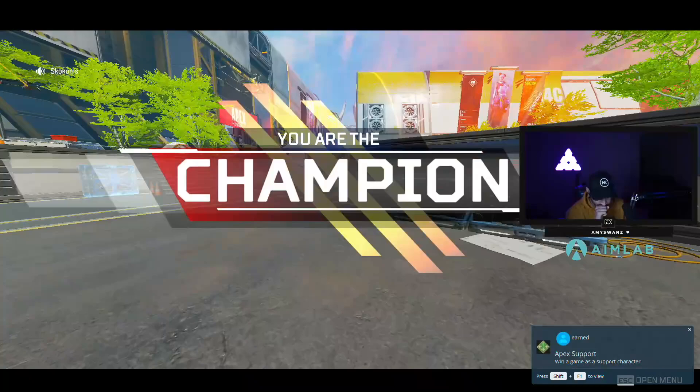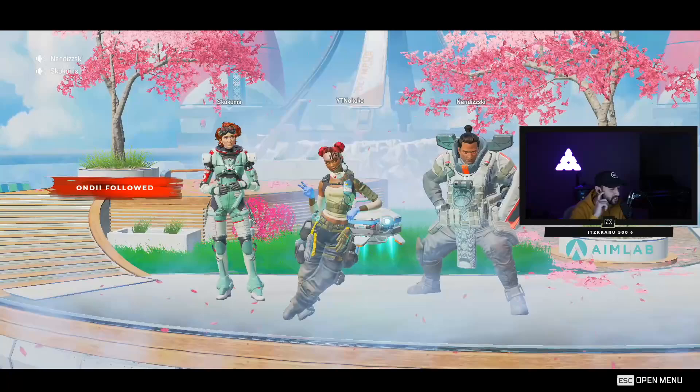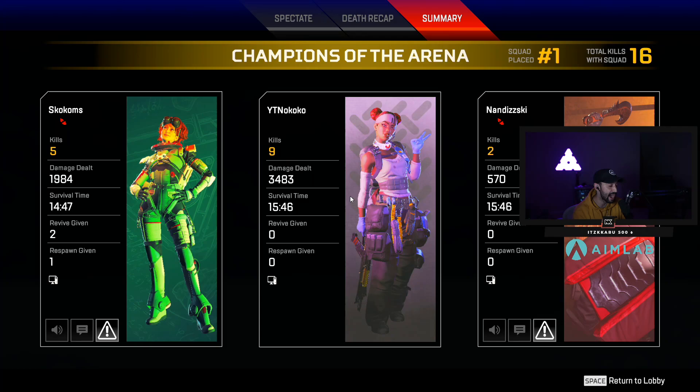My teammate said 'tap me, tap me, tap me' - there's a reason why I didn't res him. So many Lifelines would have tapped immediately. The reason I didn't res him is there was a Gibraltar ult. If I res him, he would have gotten hit by the Gibraltar ult and died. If I don't res him, he holds his shield and can block as many Gibraltar shots as possible, and if he survives then I can res him. He might be dead either way, but he has higher survivability holding his gun shield pointing toward the ult.